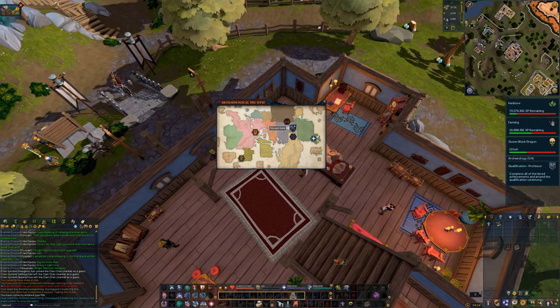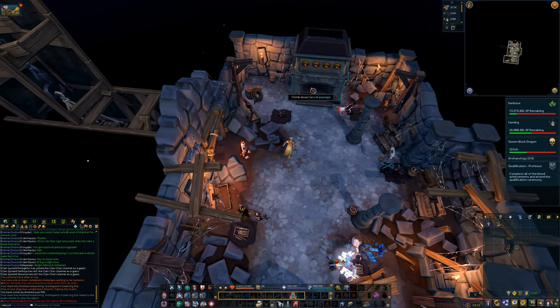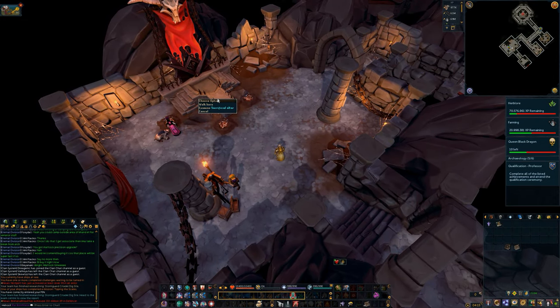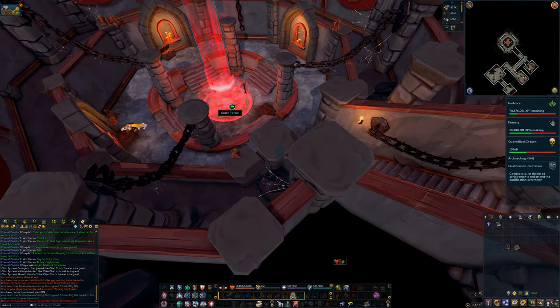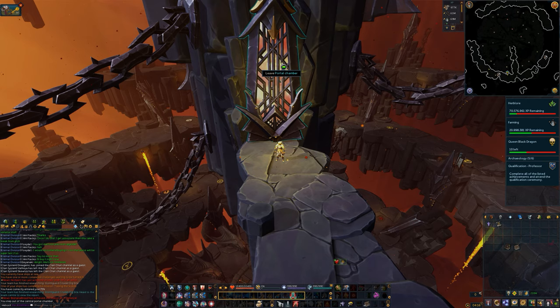Next up is the Infernal Source. To start things off, you're going to want to study the Star Lodge sign for the Starry Eyed mission at level 40. Next, head down into the fireplace and study the sacrificial altar for the Dark Underbelly mission. Then enter the Vestibule of Futility and study the large door to unlock the Abandon All Hope mission.